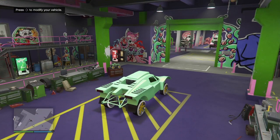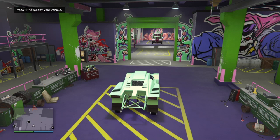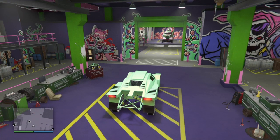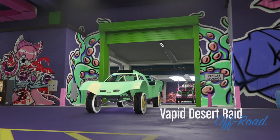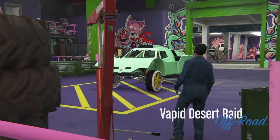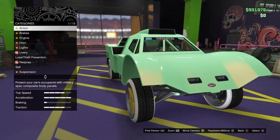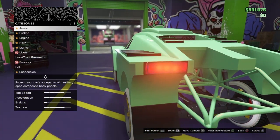From there you'll spam left on the D-pad after you accept it, then stop when you get the alert screen, accept it, and you'll be put back here. Just hit right on the D-pad to modify. If for any reason you don't like the look or it didn't work, just hit Triangle and exit the vehicle before you modify anything and it'll revert back to normal.